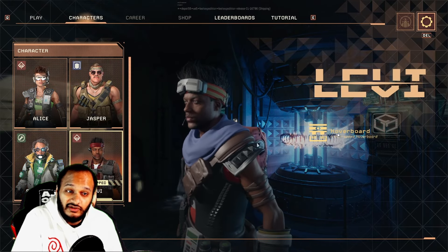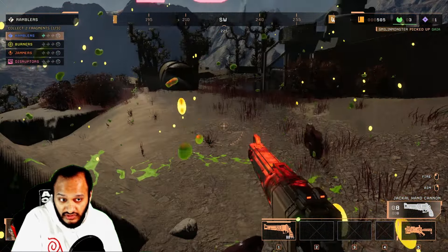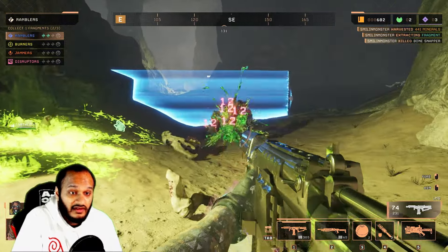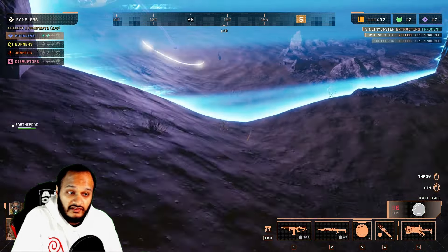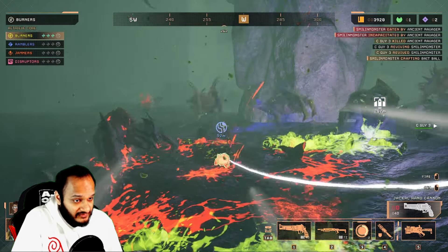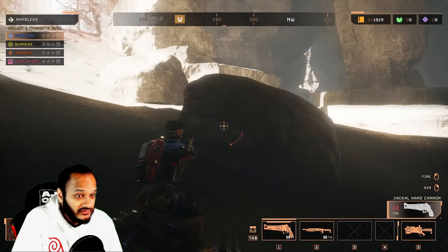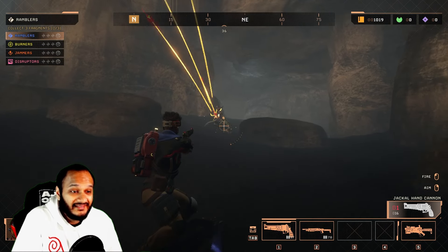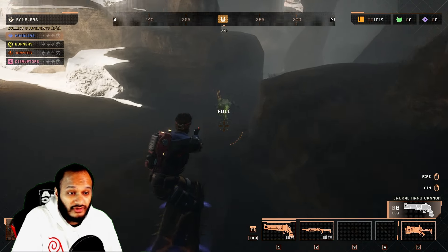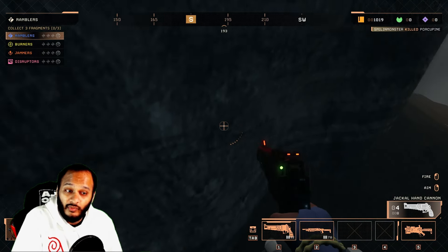Alice wields a shoulder rocket for moderate area-effect damage and destruction. Jasper deploys a shield wall and energy barrier that not only blocks incoming enemy fire but also damages foes upon contact. Sebastian offers a healing cloud providing a burst of area-effect healing for himself and nearby teammates, potentially turning the tide in dogfights. Levi utilizes a hoverboard for swift flanking, strategic movement, or expedited core transportation to the extract point. The hoverboard creates a cushion of electromagnetic energy between the board and the ground, allowing the player to jump and glide through the air when timed correctly.